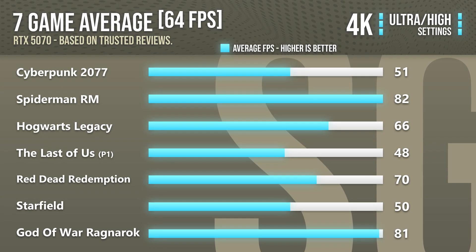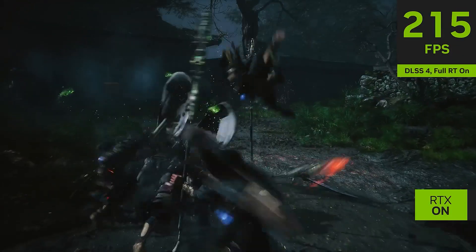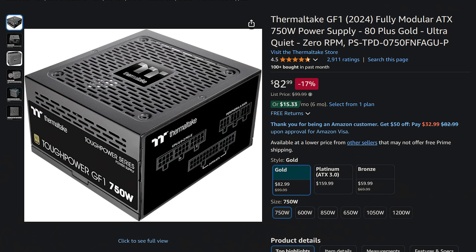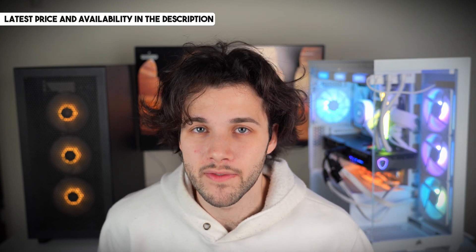With this graphics card, you can also play some games at 4K depending on the game and settings, but I would strongly recommend turning on DLSS if you want to play at 4K high to ultra settings in high demanding titles. This system also has a well-branded power supply, because you need a good PSU for the RTX 5070. The total price for this system will be under $1,100 USD, which is the cheapest PC I'll build around this new Nvidia graphics card.